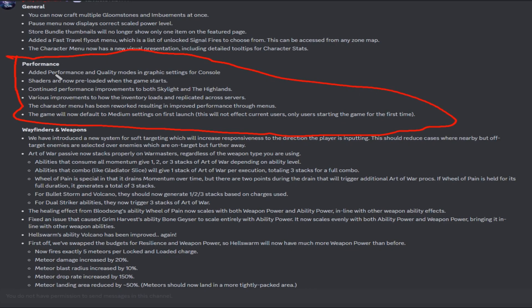Performance improvements: they're saying the quality performance mode is going to be near 60 fps through the whole thing, barely ever dropping below 60. Shaders are going to preload when the game starts. There are further improvements to load times, inventory loading, and character menus. The game will now default to medium settings for new players — it's not going to affect people who've already started the game, only those starting for the first time.